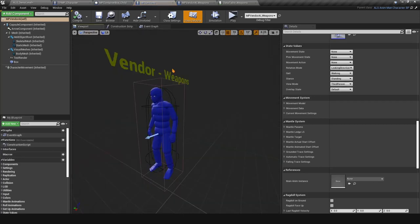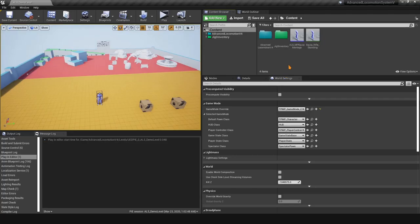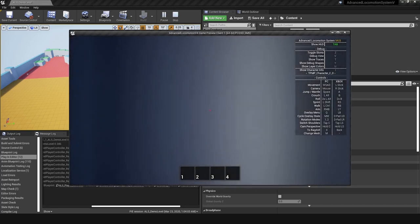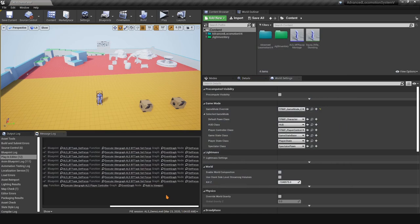One more thing: make sure the AI Controller is set to ALS AI Controller. Now let's talk about replication. As far as I can see, ALS v4 is not replicated at the time of this recording. Running a dedicated server will produce a bunch of errors. Let's fix a few things to make it work for testing our loot box.